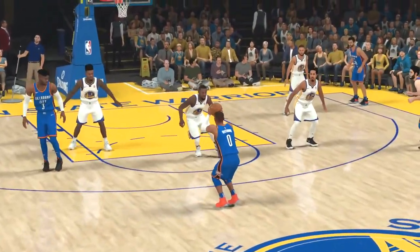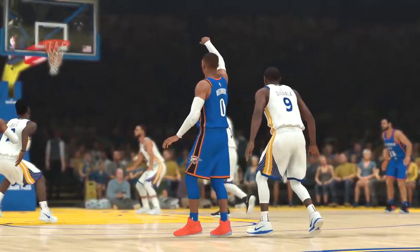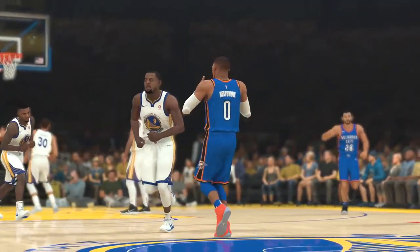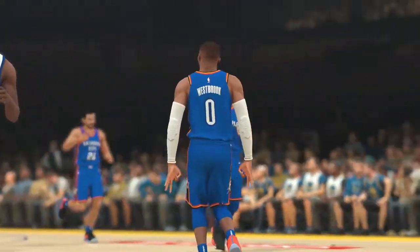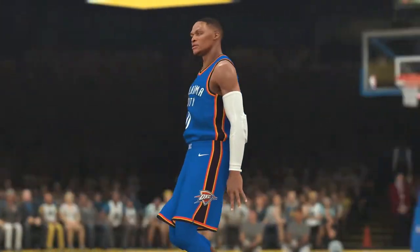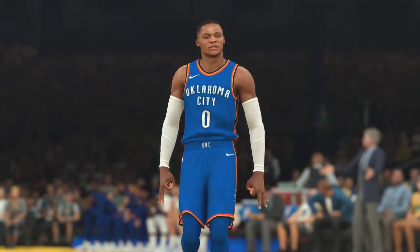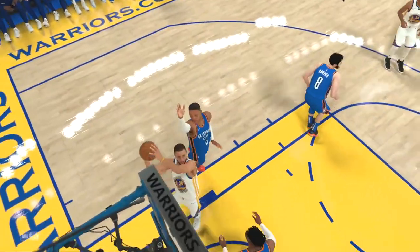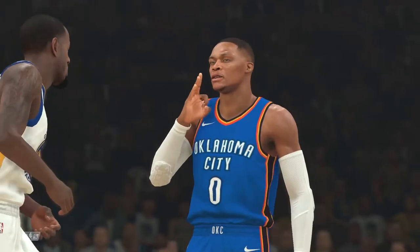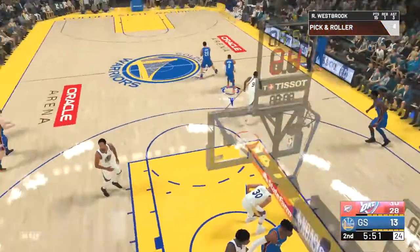Russ wide open, pops the three green with only about one second left. Russ getting the guns out, throwing them down in the holster - Russ looking like he's having a fun time out there. Russ's celebration looks a little weird sometimes but anyway, that's going to be the end of the first quarter. The Thunder are dominating so far in Golden State.